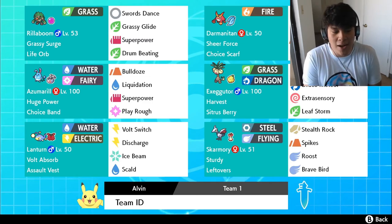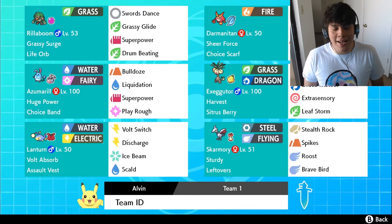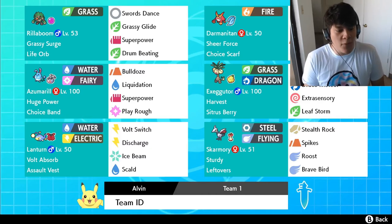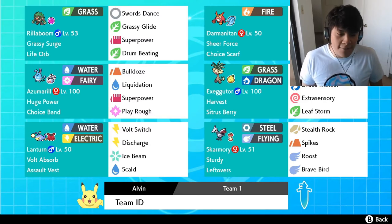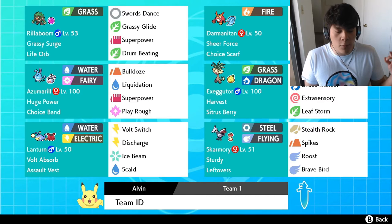The fourth Pokemon is where our defensive core ties together: Lantern with Volt Absorb. If you look at Skarmory's weaknesses, it's weak to Electric and Fire. Lantern covers those perfectly — it has Volt Absorb, giving immunity to Electric-type attacks, and it resists Fire-type attacks. Lantern is going to be a really cool Pokemon to use. We got 252 HP, 252 Special Defense, and the rest into Special Attack, running Assault Vest and Calm nature.